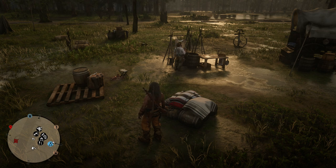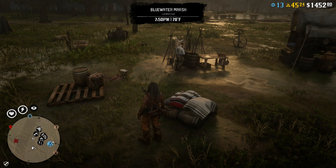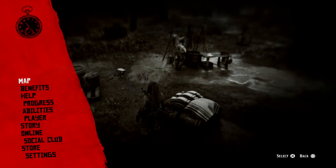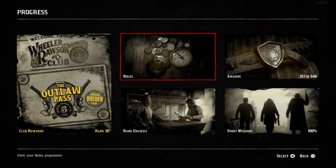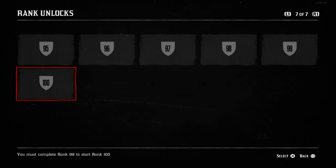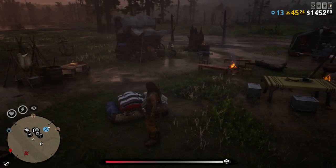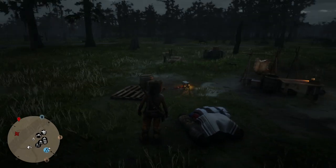A quick tip for new players: if you want to know what rank you are, you won't see it by just tapping down on the D-pad — that shows your cash, gold, the in-game time, and temperature. To check your rank, go to the menu and hit Progress. The progress option shows your outlaw pass progress, your role progress, and your rank unlocks. For me, you can see I've ranked up all the way to level 92, and it goes all the way to level 100.